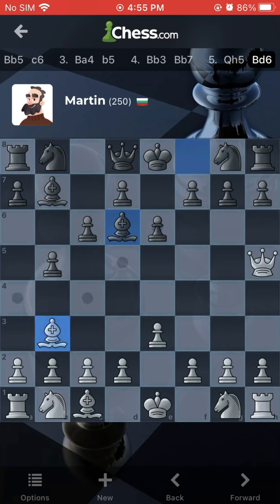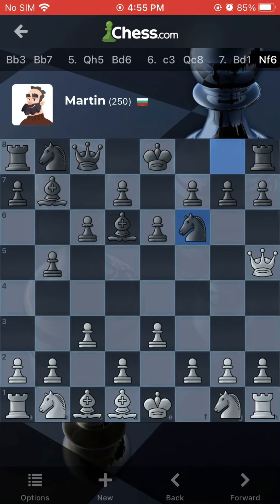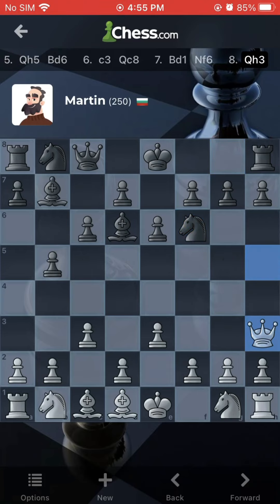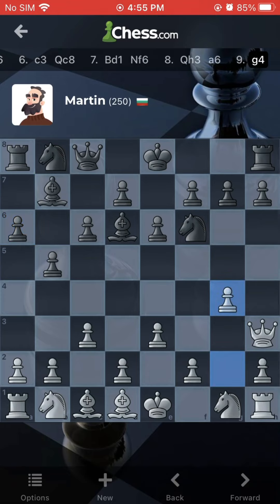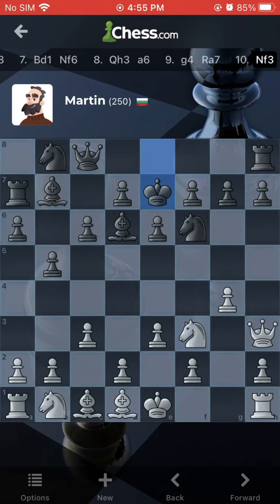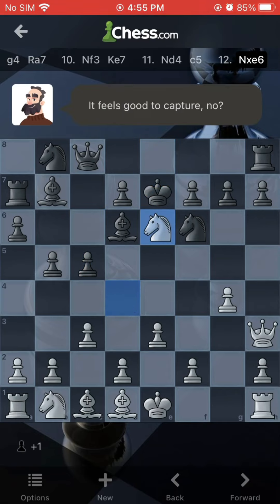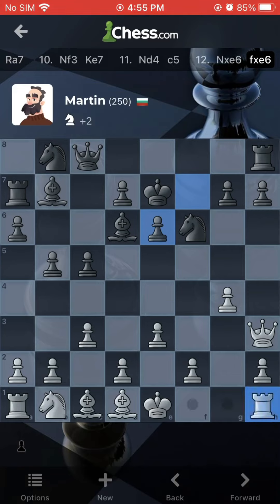He doesn't mind it. He moves his bishop up. I move my bishop up. I saw that he was gonna kill my queen there, so I move. He moves his pawn, I move my pawn up twice. Horse moves up, horse moves up again. Horse gets the first kill I think, then he kills my horse — which that was a bad move.